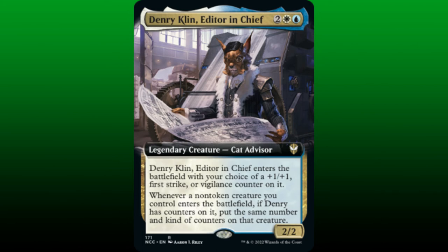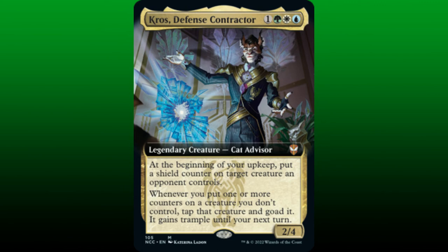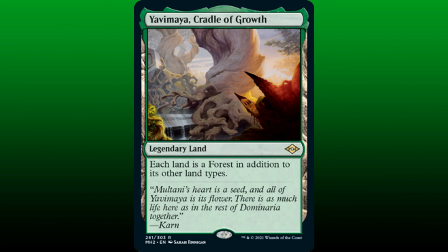Another way to strengthen our ability to participate in combat is by weakening our opponents' ability to do the same. Crow's Defense Contractor is a 2/4 for 1 in Bant colors. At the beginning of our upkeep, we put a shield counter on target creature an opponent controls — if this creature would be destroyed, instead the shield counter is removed. Whenever we put one or more counters on a creature we don't control, we tap that creature, goad it, and it gains trample until end of turn. So the goaded creature has a shield counter and will attack one of our opponents during its controller's next turn, forcing our opponents' creatures to attack each other and speeding up our combat-enhanced clock.